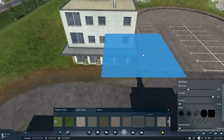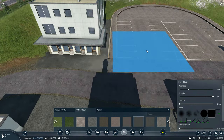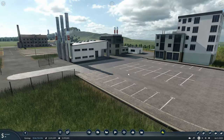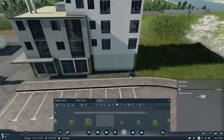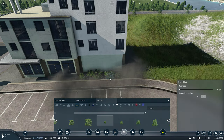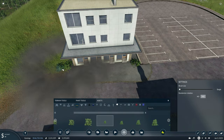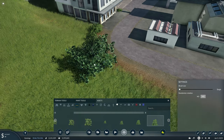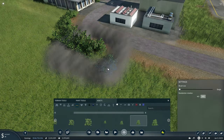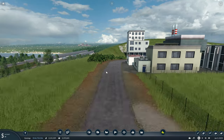So I have added a couple more factory buildings as well - the modern factory buildings. And also that office building, which is actually a commercial building, but it looks like an office building to me, so that looks good. And just to make it a little bit nicer on the edge of the road, I'll just add a few bushes and things like that.